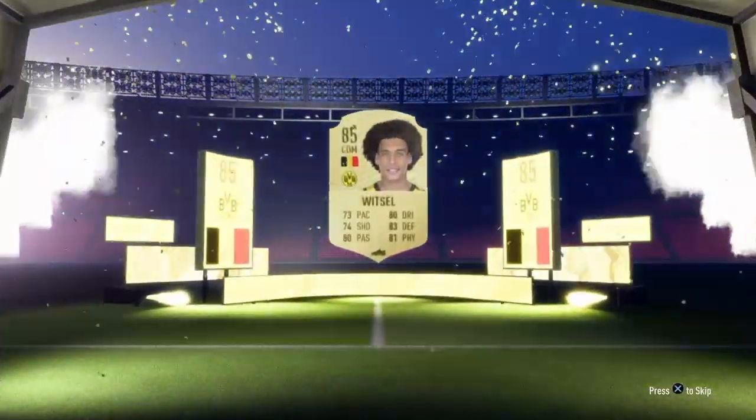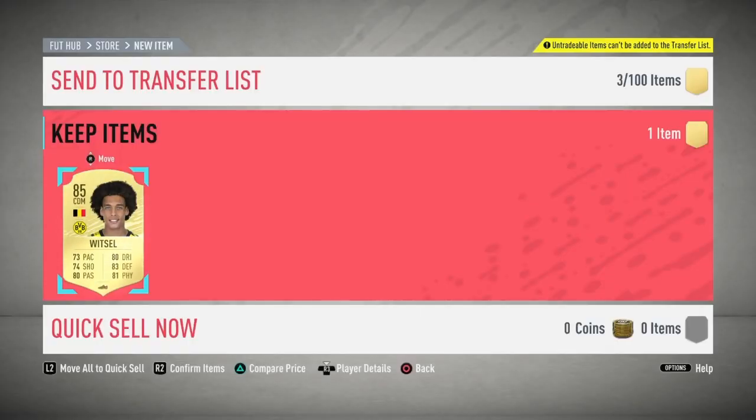It won't be a walkout — it's gonna be a Belgian CDM, and it is gonna be Witsel. So with that pack, that does mean I lost about 10,000 coins from this SBC, which is of course a massive L. But there is loads of potential to get something good.